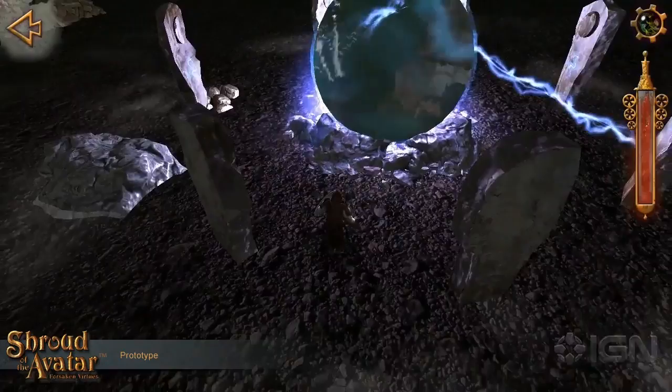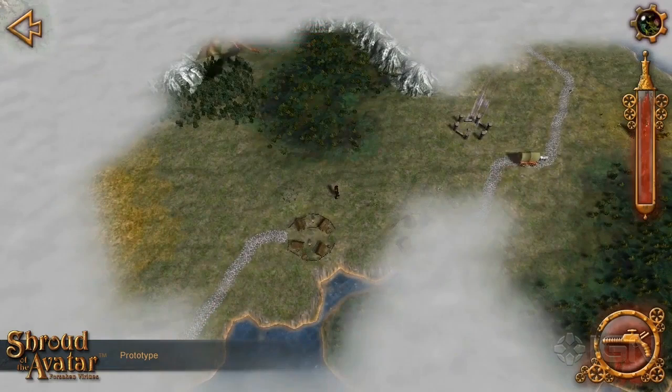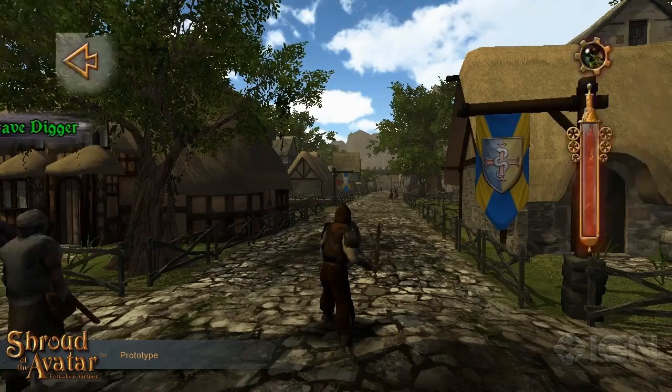This is a closer look at the moon gates. As the moon travels around the world in simulation, it'll actually determine where the moon gate is going to take you. Out in the backwater parts of the world, you'll have to go wherever it's currently linked to, whereas in towns, they'll have the ability to actively switch the moon gate so you can travel to a specific place you want to go.